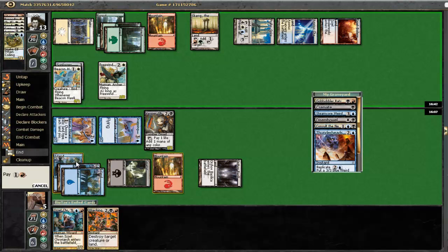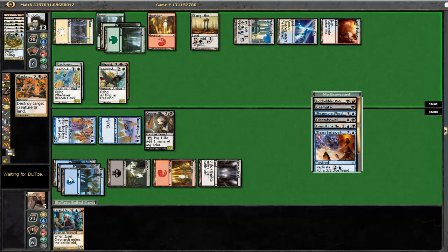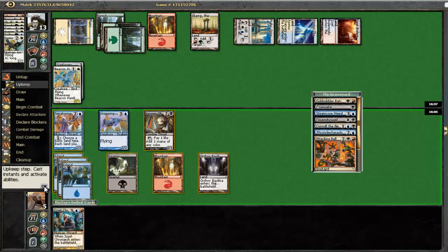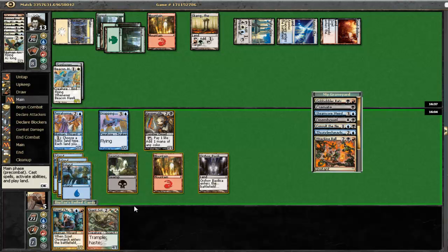Let's Wrecking Ball this guy already. And if we don't draw into a land, well, then we are likely going to draw into something good. Alright, that certainly qualifies as something good, even though I kinda don't want to lose the game here, which means I will not be able to - ah, that sucks. So what can we do here? One, two, three, four, five - to play the Izzet Chronarch.